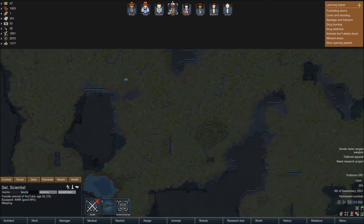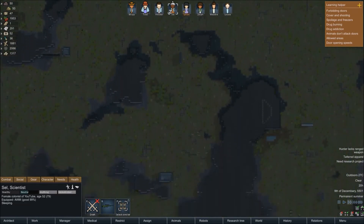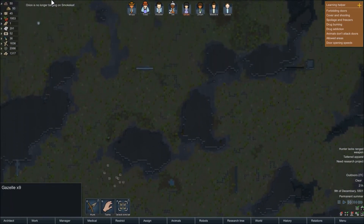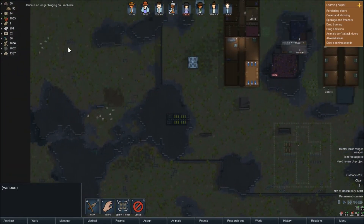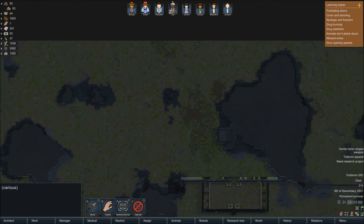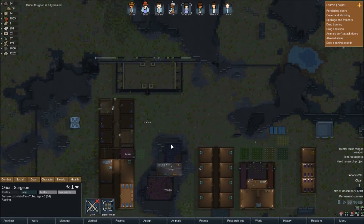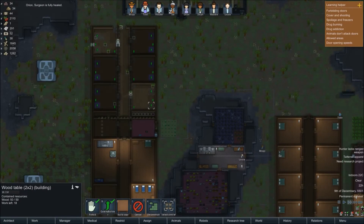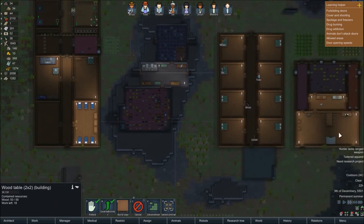There's one over here - it's the best thing to take down because we can pick up loads more materials. There's not a lot of animals otherwise - there's a whole group of deer down there. There are also boomalopes, which are dangerous to hunt because they can explode. Orion is now fully healed - good. The material is being moved by the robot, which is nice. I want to get another one of these robots, but we've only got 146 silver - not enough.